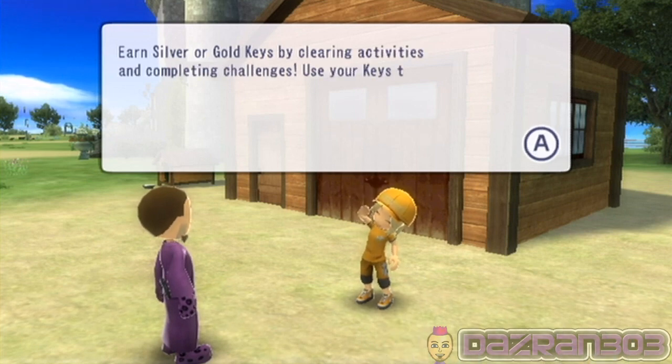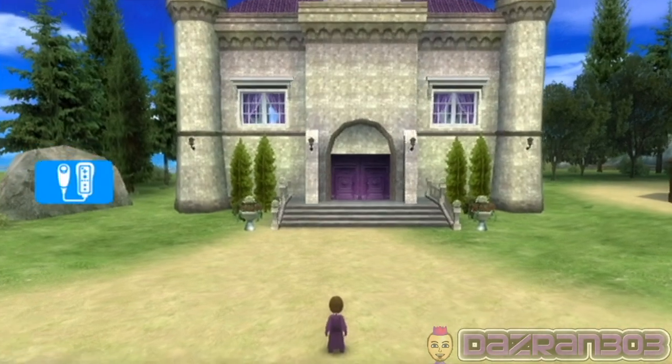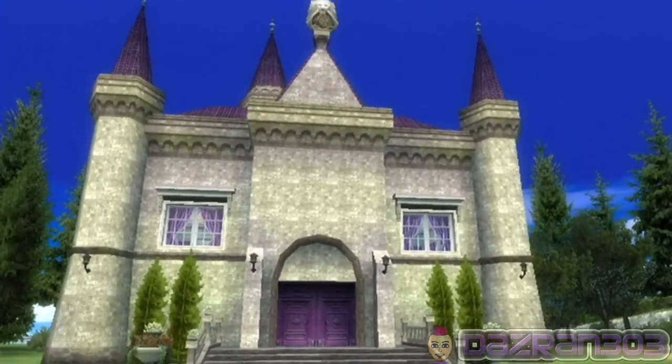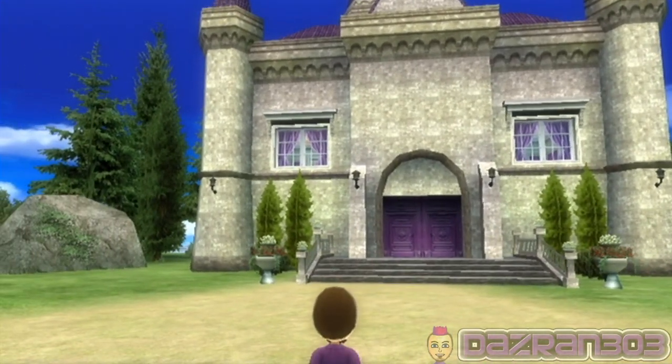Earn silver or gold keys by clearing activities and completing challenges. Use your keys to unlock more furniture and have even more fun remodeling. Wow — look at that. That is pretty damn awesome, I have to say. Looks really cool.